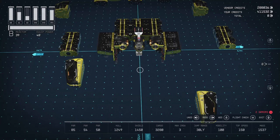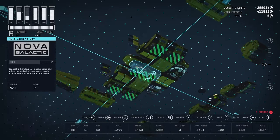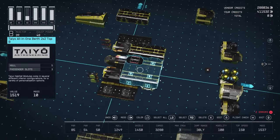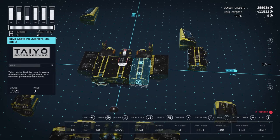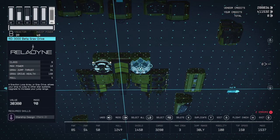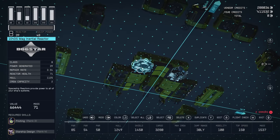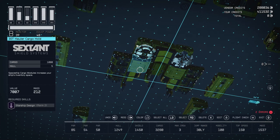We are back in the shipbuilder and I have the Hornet pulled apart — there's really not much to it. Starting from the bottom: we have an NG-6 landing bay from Nova Galactic, going up into a Taiyo all-in-one berth 2x2 top B, connected to a Taiyo Captain's Quarters top B. Underneath that we have our RD-3000 Beta grav drive and a 204 DS Mag Inertial reactor from Dogstar. We have quite a bit of cargo — two 30T cargo haulers from Sextant Shield Systems.